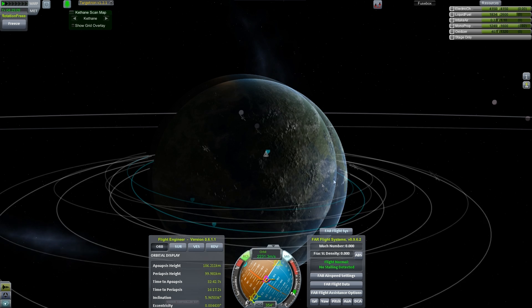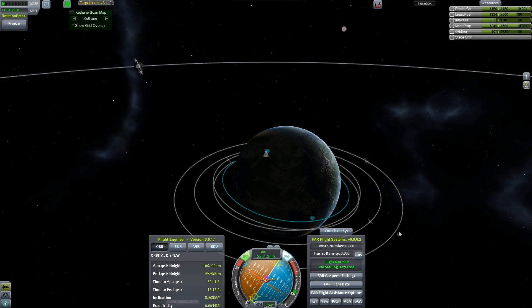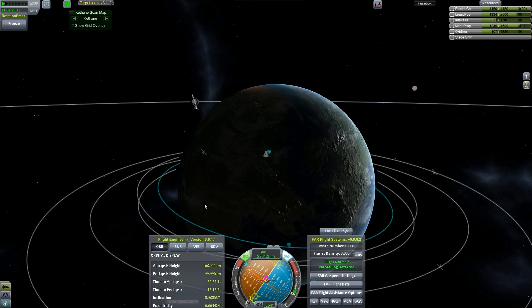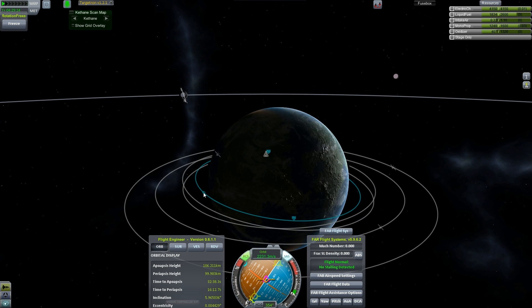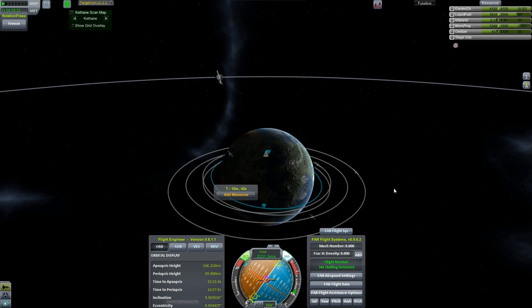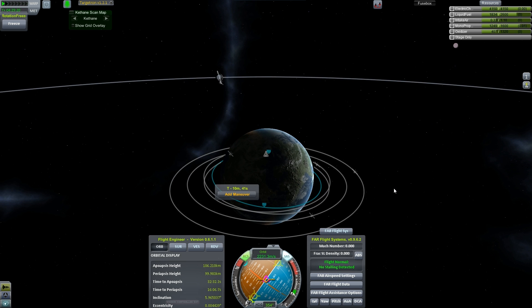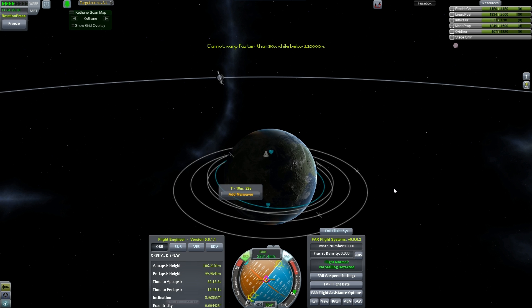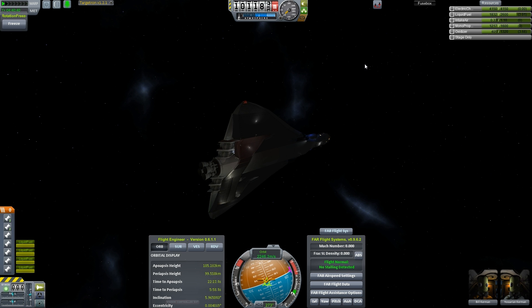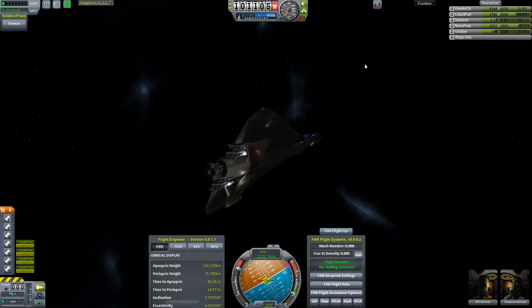Last time during the re-entry burn we went way too early. Let's not be afraid of doing it later and doing a longer burn. We'll put our periapsis at a fairly low number — let's bring it down to around 15 kilometers.